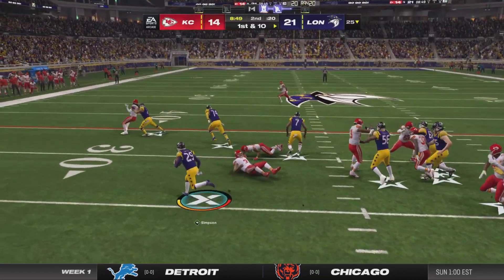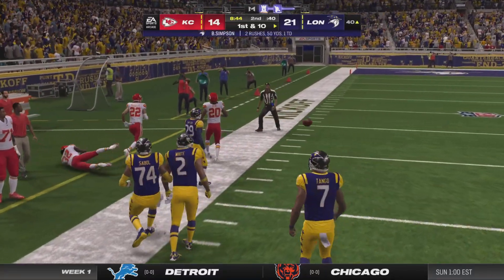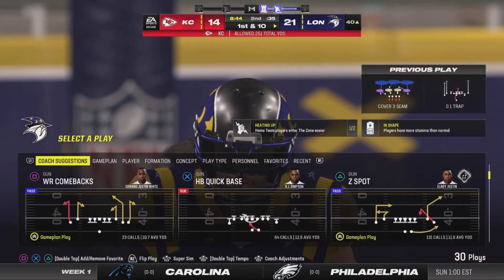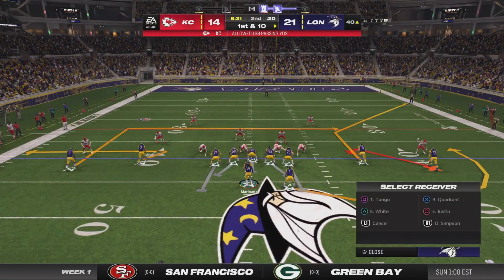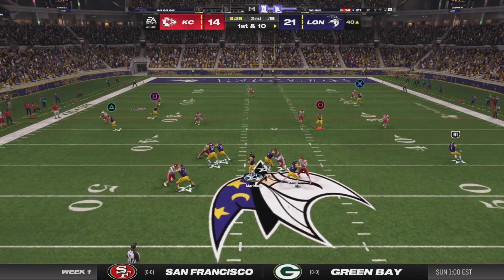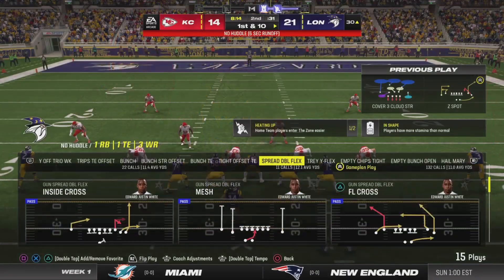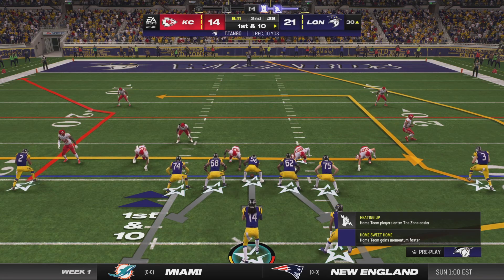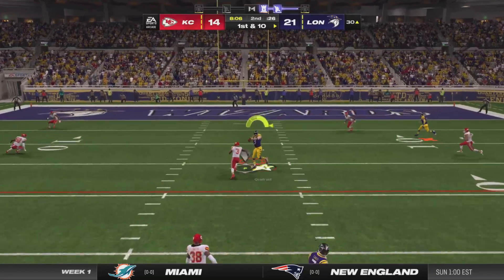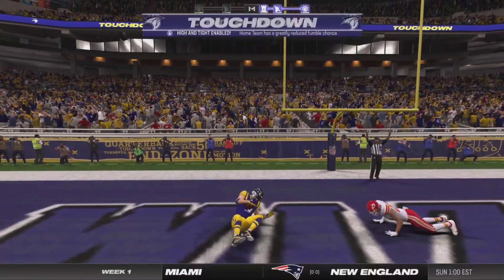They'll start on the ground here on first down. There he goes, left side. And he's able to get this to the 40-yard line before he's out of bounds. 49 yards rushing for him in this first half as he is looking in mid-season form here in the opener. They'll look to throw now on first down. And he will find his man in the end around, complete. This offense in mid-season form here in the opener. Over the middle, it's complete. And all the way in for the touchdown.